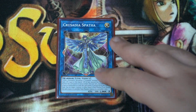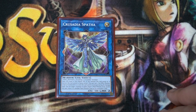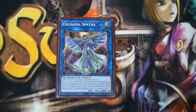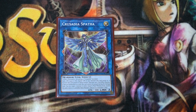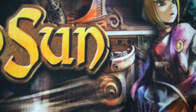Going back to a Link 2, Crusadia Spatha. This is a situational one — you don't go into it too often. But if you have a really bricky hand with a bunch of monsters, Spatha fixes that. When you summon to a zone she points to, you can move that monster over, essentially freeing up that zone, which allows you to special summon again. This lets you link climb a little easier and put more monsters on board. If you're going first, this is a great Link 2 to go into as an alternative to Regulex. You can set up Xyz or Synchro plays as well.